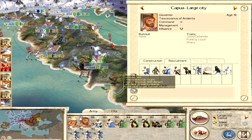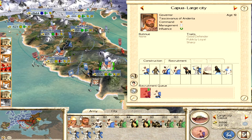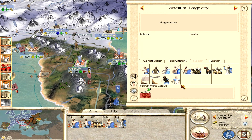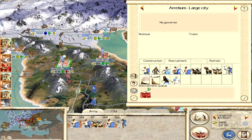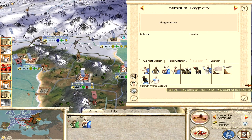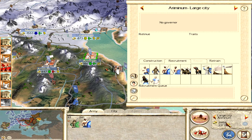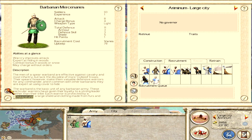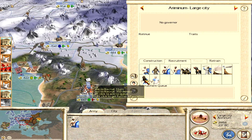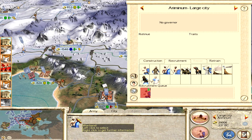In Capua we should probably build some extra units — let's get some extra missile units. Alongside all these retrained units we should add some more to our army, so let's go for some more swordsmen. After the chariot's finished in Ariminum I might go for some large boats. We're going to disband these barbarian mercenaries and build some slingers to accompany the warband in that settlement.